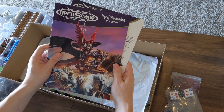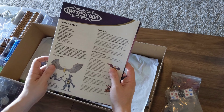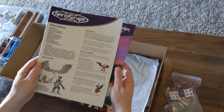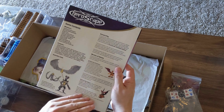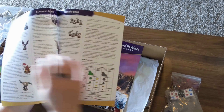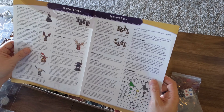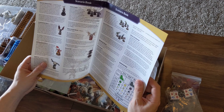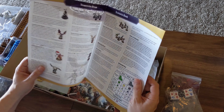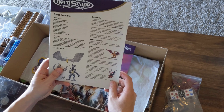We've got the rulebook. And our scenarios, just like before, where it gives us maps to build. It looks like they have background on all the miniatures. I don't recall if they gave us that in the scenario book in the old ones — I would assume so, I need to look again, it's been too long. So I'll be able to do lore as I paint.